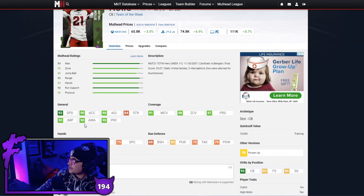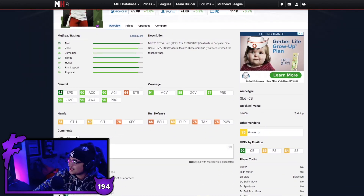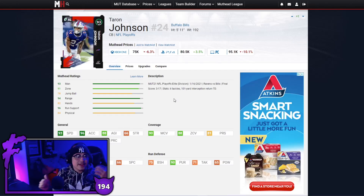Next up we have Rontrell Rollins — 92 speed, 90 acceleration, good zone, good man, good press. Also has good pursuit, good catching, good size at 6-foot. Rontrell Rollins plays well in this game, but yeah — facing a 99-speed Santana Moss or DeSean Jackson is going to be a long day. Still pretty good value at 65k.